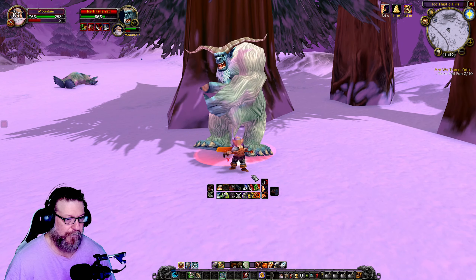Let's go get this level 56. I'll say it once — there is a big difference between a mob that is yellow to you and a mob that is orange to you. Big difference. How big a difference? I don't know, but it's a big difference.